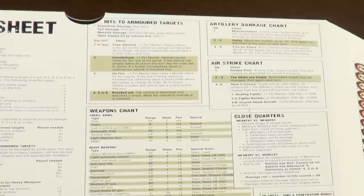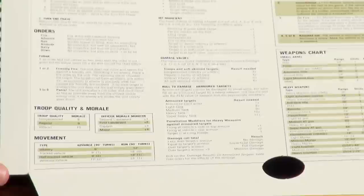Under the close cam, this is our quick reference sheet with all the charts. We have weapons, close quarter, air strike, artillery barrage — which I use quite a lot — how to hit tanks, movement, shooting, turn sequence, orders, troop quality, and morale.